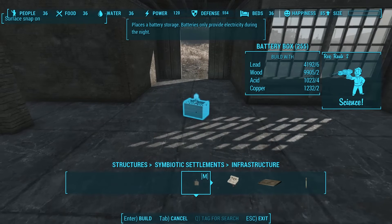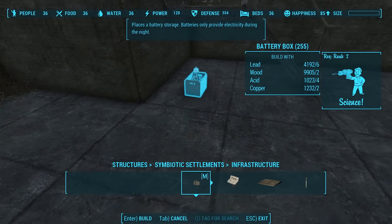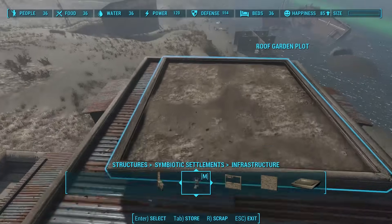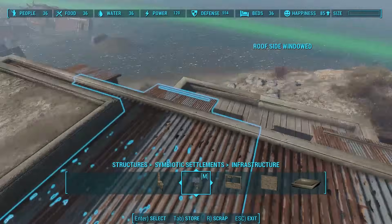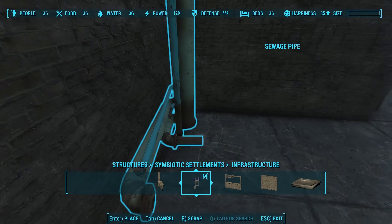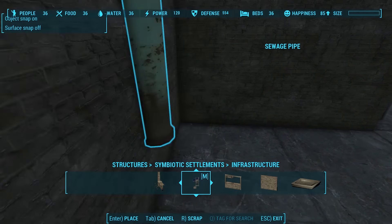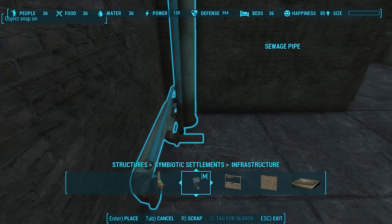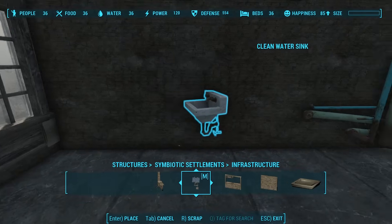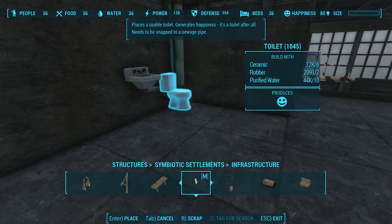In addition to the new building kit, the mod author has provided some cool utilities. He includes battery boxes that provide electricity only during the night, and a roof garden plot you can place on flat roofs where you can plant any normal crops from the game. One unique system is actual sewage plumbing. Before you can place toilets and sinks, you actually have to place sewage pipes first, which is a great added touch. With a little patience, I was able to get my sewage pipe at just the right angle, and then snap the sink and toilet right to it.